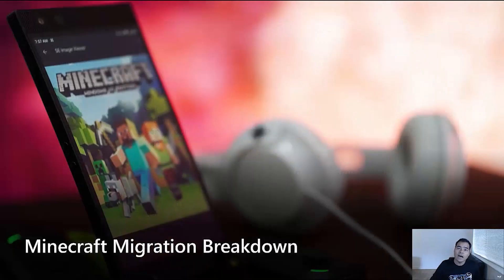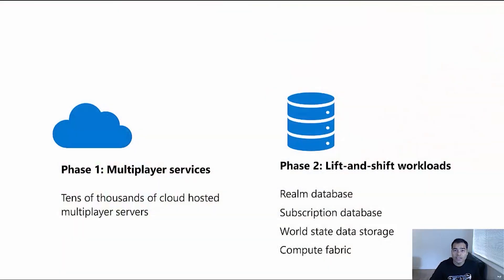The entire migration was planned and executed in two phases. Phase one consisted of migrating the cloud-hosted multiplayer servers. Phase two was the lift-and-shift of the workload, which included the Realms databases, subscription databases, world state data storage, and the Compute Fabric layer.